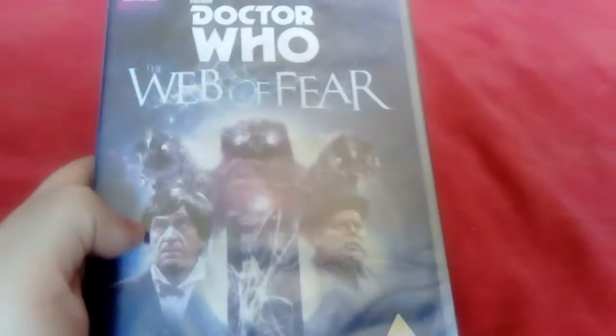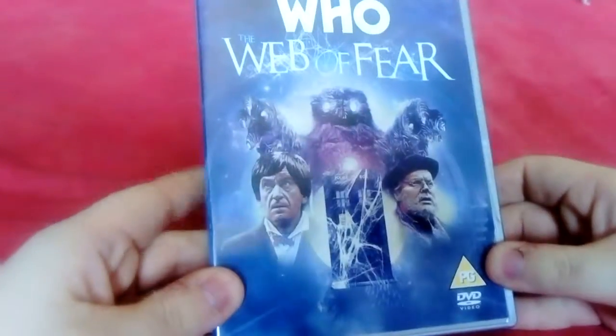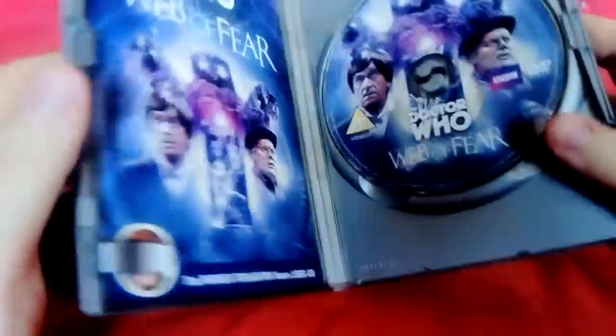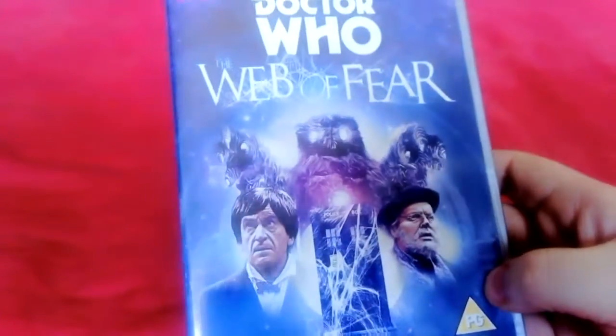Let's open the top one — we have Patrick Troughton, the Second Doctor, in The Web of Fear. Here's the front cover, the side, and the back. There's a disc and a booklet. This story was recovered in 2013 alongside Enemy of the World — all episodes recovered apart from Episode 3, which uses tele-snaps.